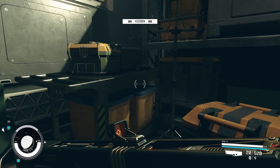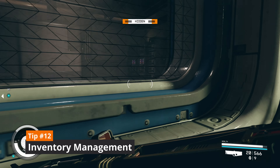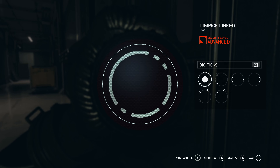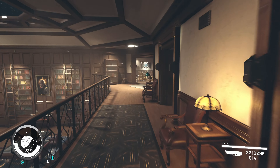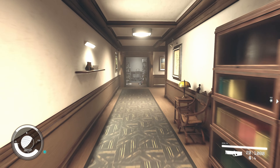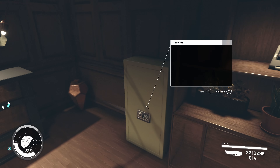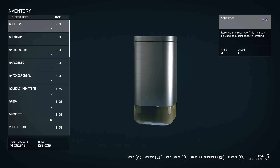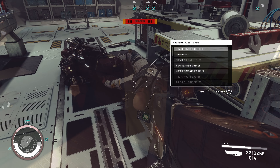Speaking of inventory management, tip number 12 is that it's hugely important in this game and is frankly a pain. It's especially annoying early on with very limited inventory space and small cargo holds. As previously mentioned, companions can carry items and the weightlifting and payload skills are essential. Beyond that, it's worth knowing that there's an infinite storage chest in your room at the lodge in New Atlantis, and you can build storage containers at outposts.